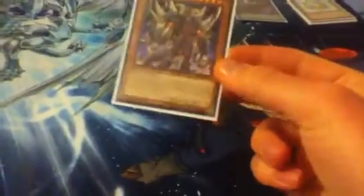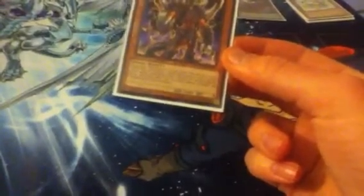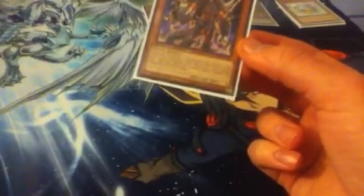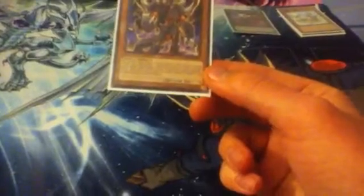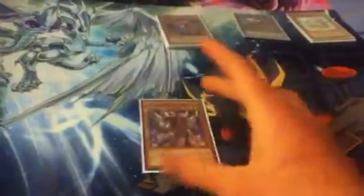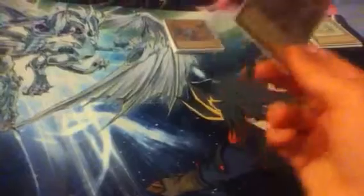Evil Hero Infernal Gainer — the only reason I chose this card for my deck is because you can banish this card and target one monster you control and it gets to attack twice in one turn. During the second standby phase after this card's effect is activated, it is special summoned from the banished zone. In Battle Pack drafts all monsters are treated as the same type, so you can use any monster to target.